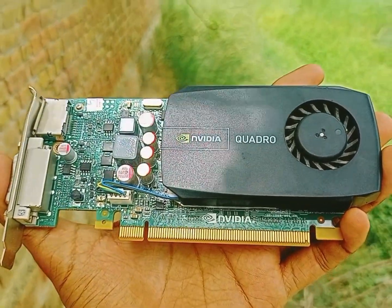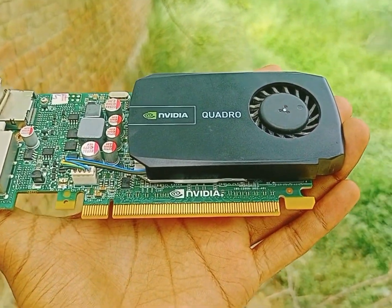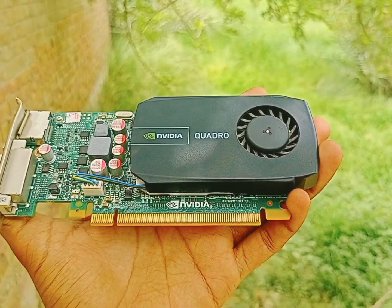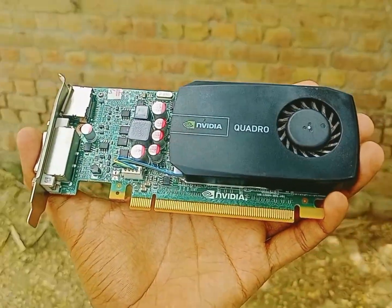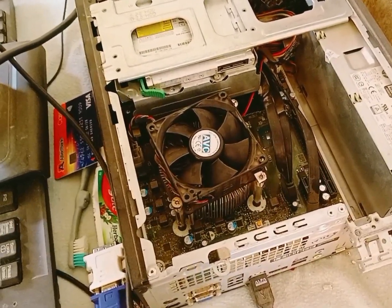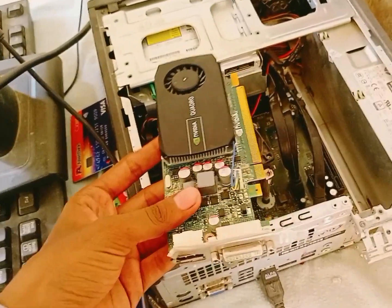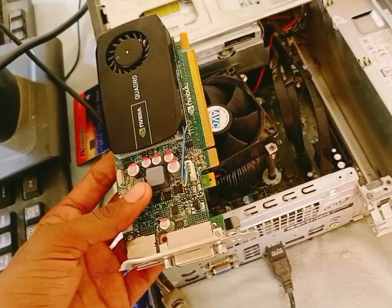Hello guys, this is the NVIDIA Quadro 600 1GB graphics card which I bought from the offline market for just $20. It is a used NVIDIA Quadro 600 and I will run and test GTA 5 on this graphics card. I will install it in my Core i5 6th generation HP PC — a mid-range PC with 8GB RAM. I will also test gameplay from H129 and PUBG Mobile on emulator.